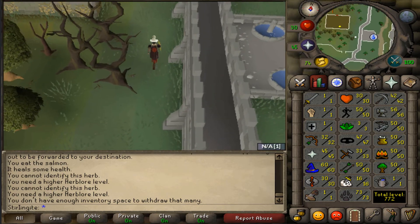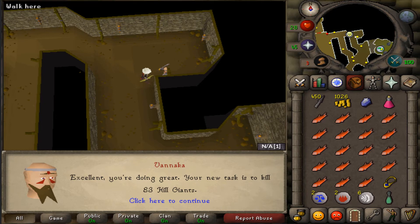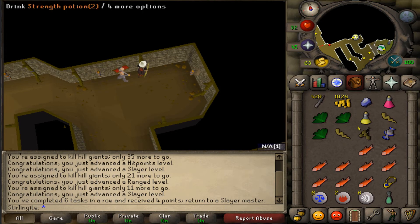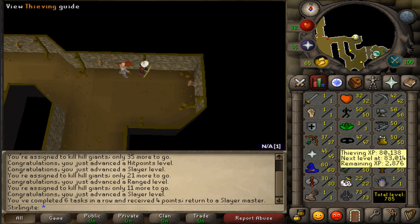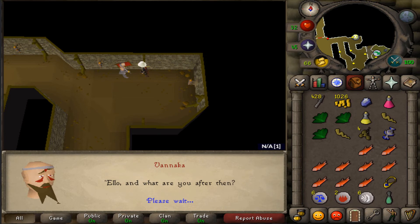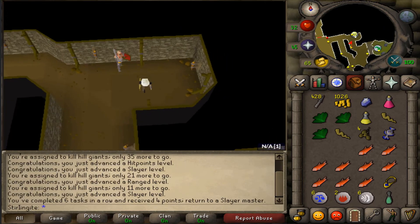My task is 83 hill giants, so I'll go get that done. I've finished the hill giants task and got 5 range levels, 6 slayer levels, and 2 hit points levels. I'm almost 40 range and I'm about to get another task - I get cave slimes. I'm not exactly sure where they are but I'll see you after the task.